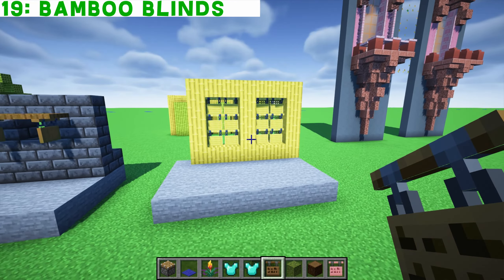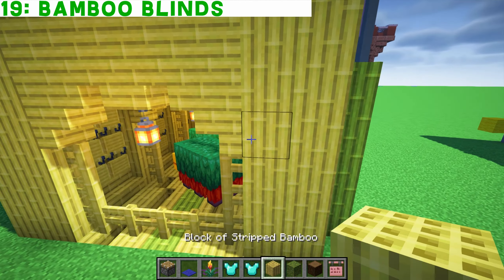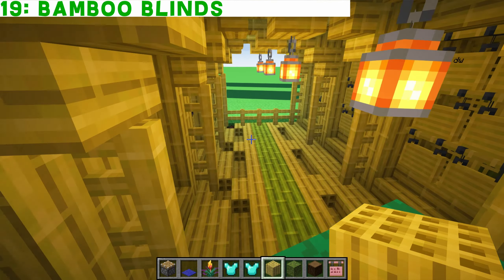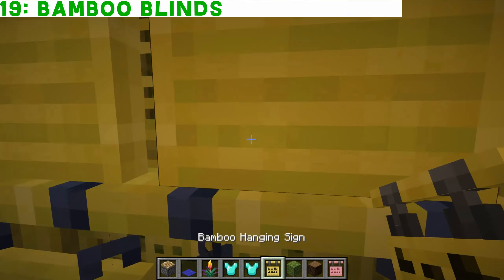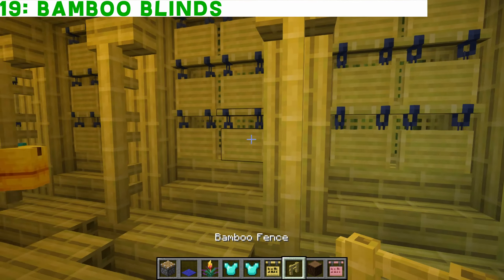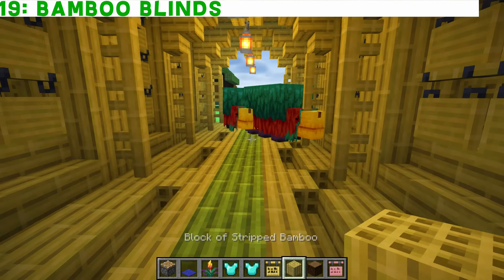If you go absolutely crazy with bamboo like Dread Spine has here, you can make sniffer stables with hanging bamboo signs, bamboo fence, and bamboo flooring as well. Are they happy in there? Hard to tell from that face.